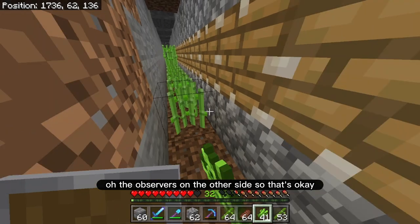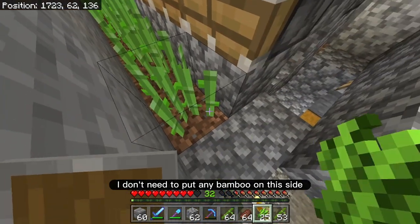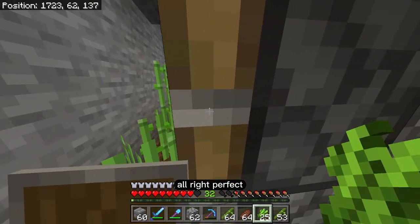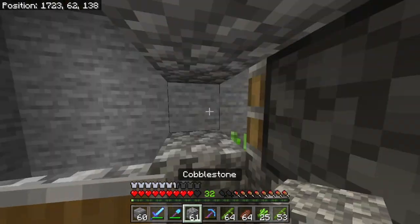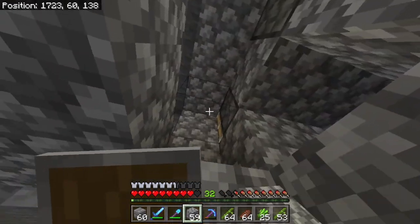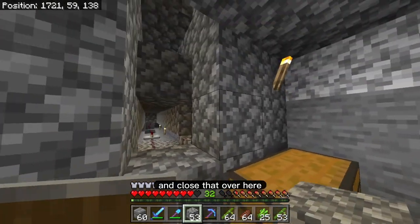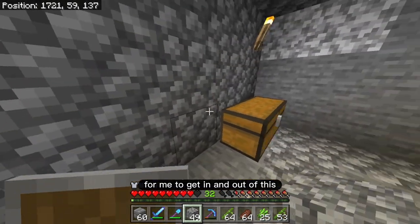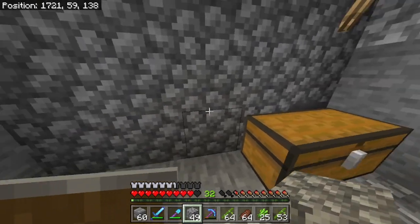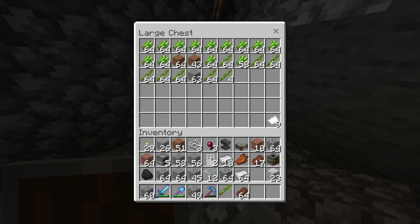The observer's on the other side, so that's okay — I don't need to put any bamboo on this side. Let's close this back up. I've got to make a better way for me to get in and out of this farm, but I'll leave it like this for now.